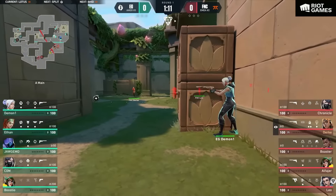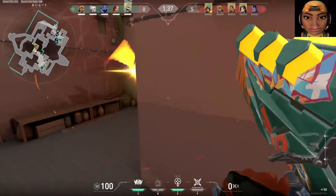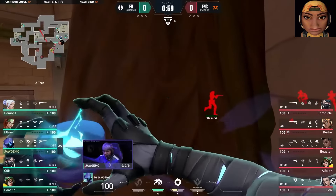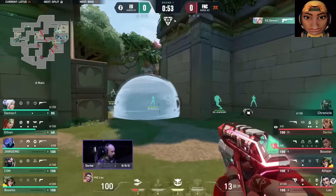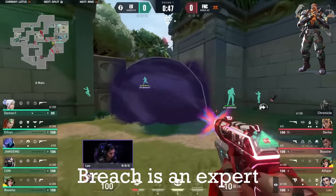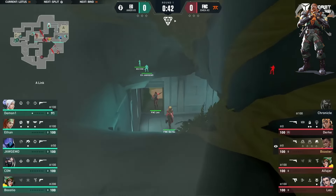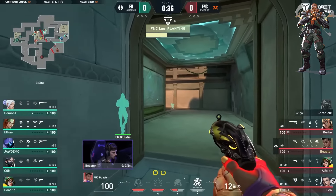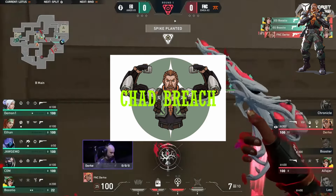Let's start off on attack. Raze can take advantage of her mobility with satchels to catch the enemy by surprise in tight spots, getting easy frags and taking space for the team to get onto site. Nades are also beneficial to clear corners, or if you save them for post-plant, they're even better. This also works very well with a Breach stun — satchel on an enemy, then nade and stun to catch an easy frag. Breach is an expert in crowd control both on attack and defense, especially on Lotus, where you can use his abilities to impact all three sites. He is considered one of the best initiators for Lotus, and his flashpoint and faultline to entry on a site are unbeatable.